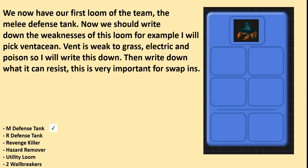Now we have our first loom of the team — the melee defense tank. We should write down the weaknesses of this loom. For example, I will pick Vent. Vent is weak to grass, electric, and poison, so I will write this down. Then write down what it can resist, as this is important for swap-ins.